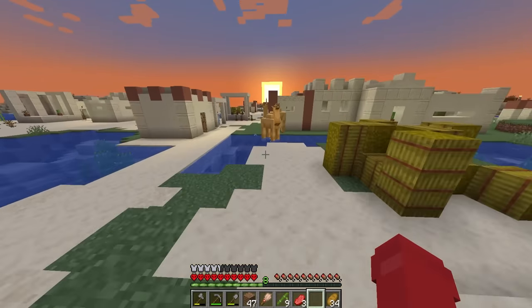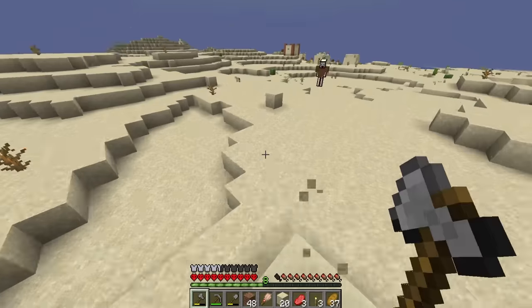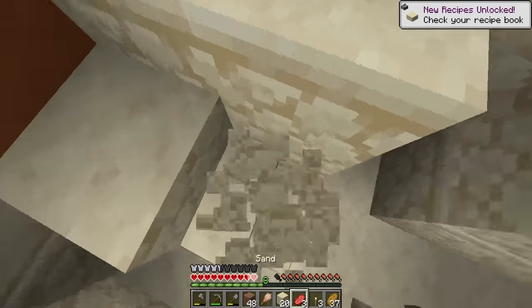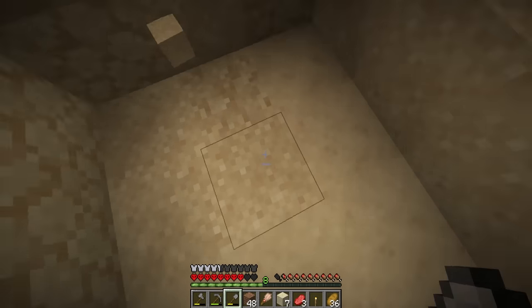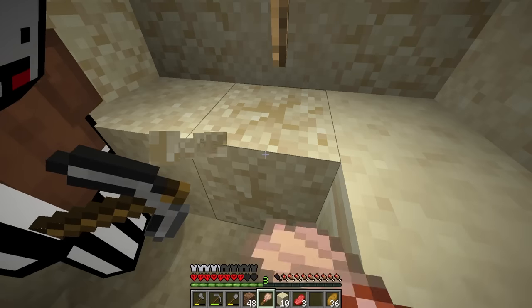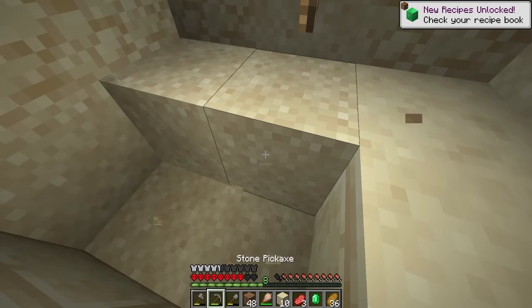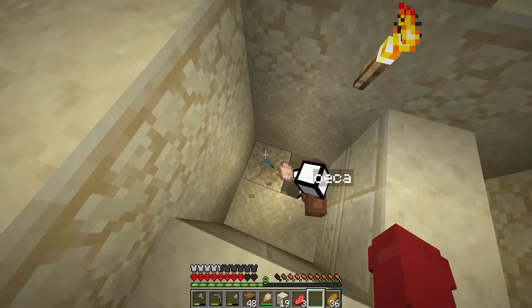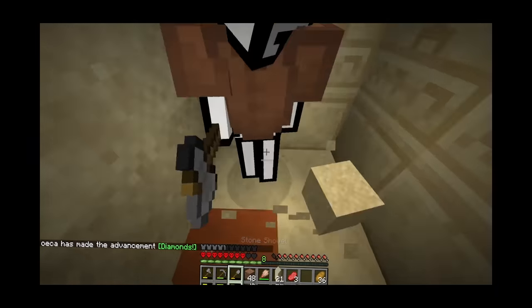We found a few desert villages but didn't loot them because there wasn't any suspicious sand in them. Eventually we found a desert temple that was pretty well hidden. We went in and found some suspicious sand on the side, and when we mined it, lo and behold, we found the suspicious sand we were looking for. We found a few pieces, though I think Oweka accidentally broke one. I ended up getting an emerald, and Oweka ended up getting a diamond — I am not losing $100 to Oweka.